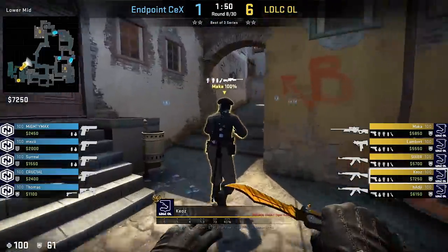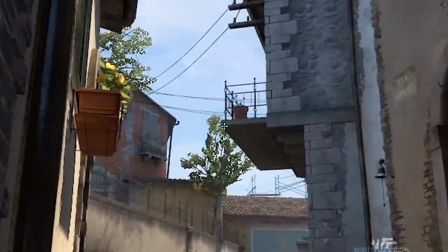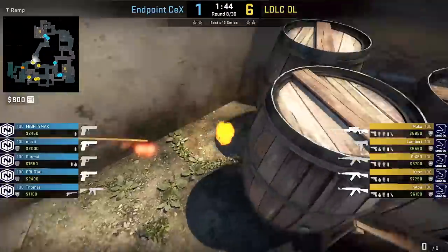If you still struggle to molly car properly on Inferno, remember this effortless balcony edge lineup and you're good for the rest of your Banana life.